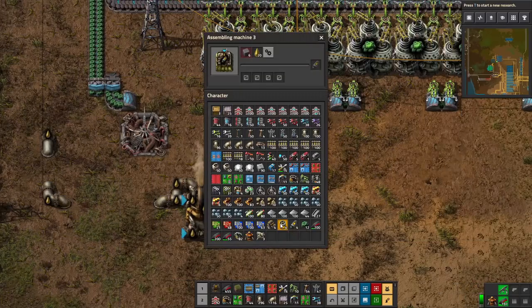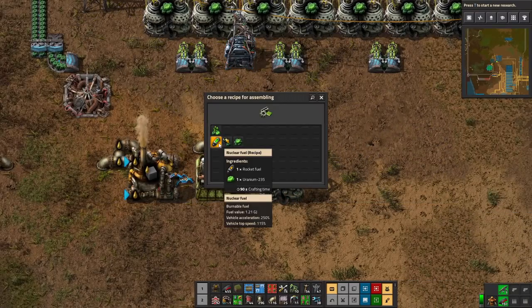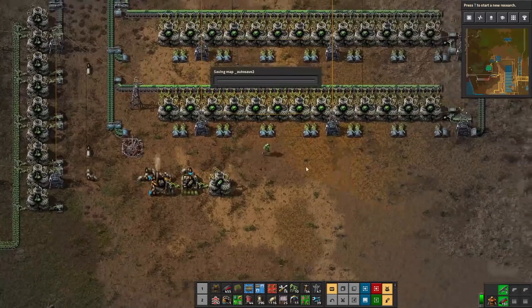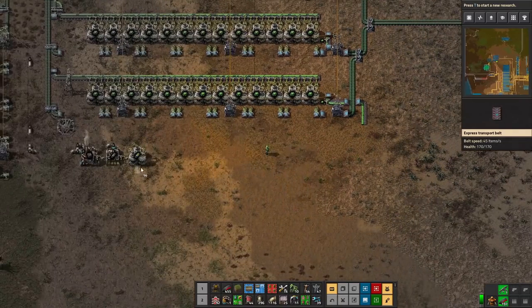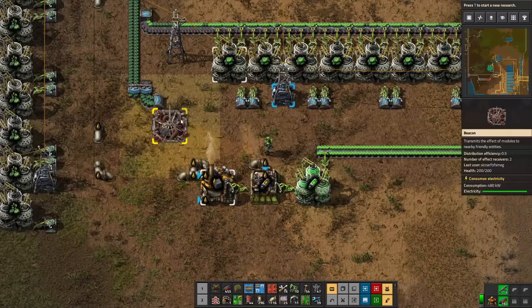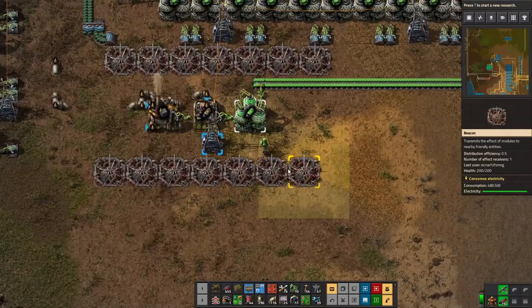Once we get rocket fuel we turn that into nuclear fuel — that takes a centrifuge. You make nuclear fuel from one rocket fuel and one uranium-235, the shiny expensive stuff. The uranium is going to come from our existing nuclear weapons program setup. Now that's plugged in, we have a big line of uranium-235 ready to fill the centrifuge. Let's speed things along with beacons. Beacons have an area of effect and transfer the effect of their modules to nearby equipment — you can only put speed and efficiency modules in them, not productivity modules.